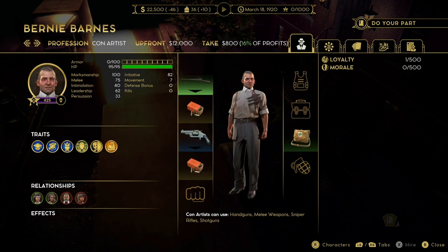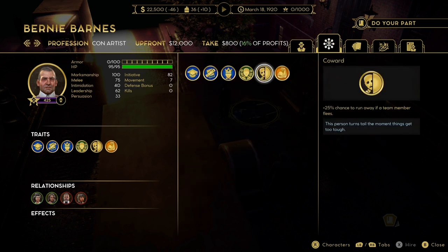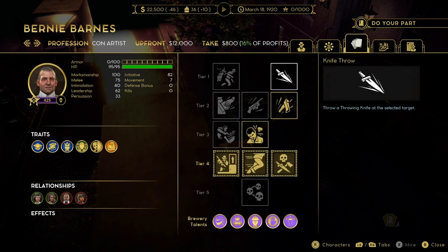Next up is Barney Barnes, who is a con artist with 95 HP. He has 100 marksman - give him a rifle along with his 7 movement speed and he will do wonders for you. He also has an 82 initiative, which is really good. That basically means he is slightly higher up the queue when it comes to sorting out who goes first in the attack order. Unfortunately he does have Coward, which has a 25% chance to run if a member flees. So if someone like Quinn runs away there's a very good chance Barney will too. It's a bad trait but he makes up for it. As a con artist he also has Nitro, which only costs 1 AP to use, and then you can use your rifle to do a second hit as well.